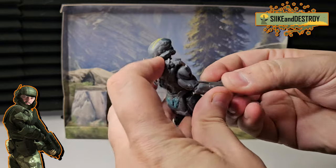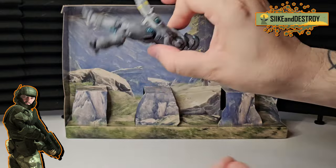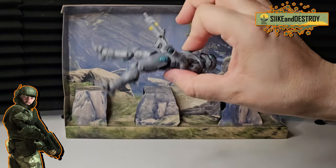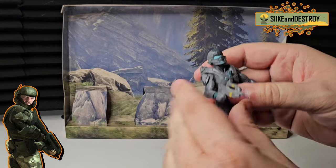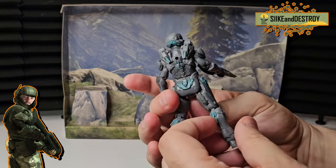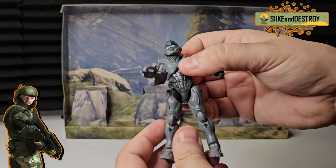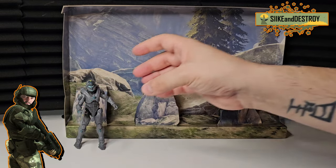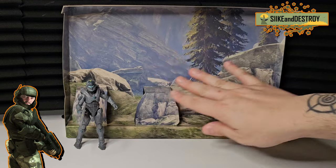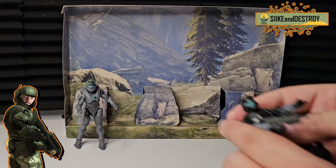He's got his weapon and either hand can carry it. There's maybe a little looseness on one leg, but for the most part he stands really well. These figures all bend and articulate the same way — they've got the elbows and shoulders — so I'm not going to do too much of that. I just kind of want to look at these figures and get them on the shelf. I love this backdrop they came with too. So there you go, Spartan Locke. Next up we're going to check out this ODST.